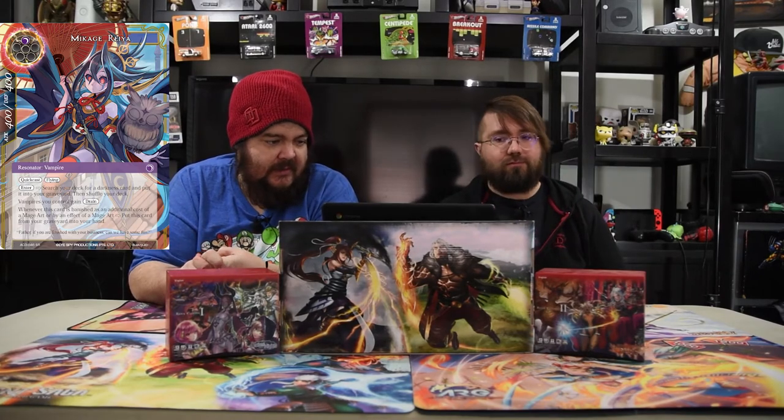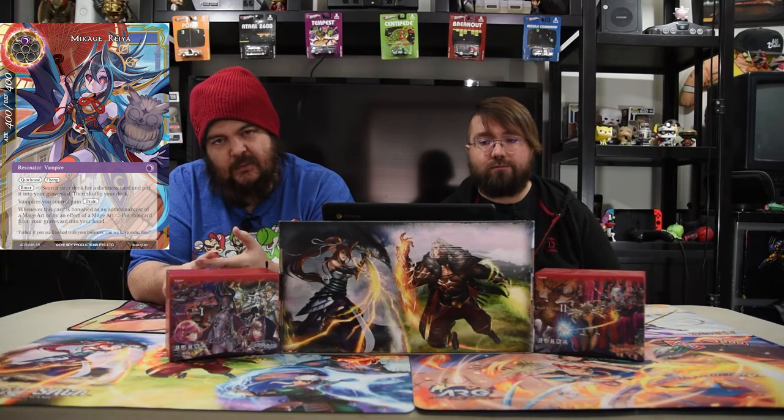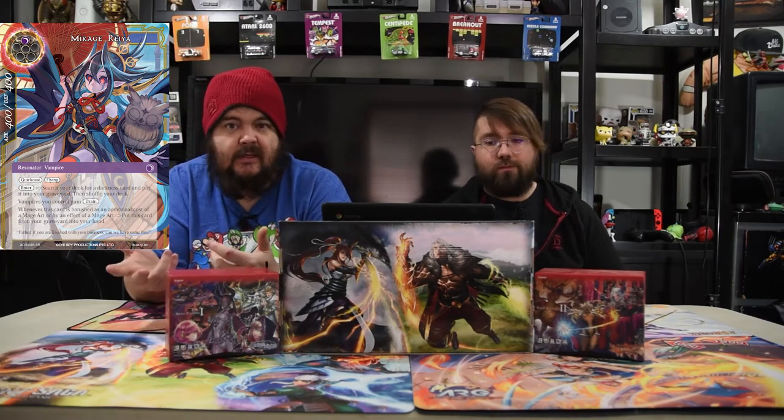Makage Raya — one black, Quick Cast, 4/4. Enter: search your deck for a darkness card and put it in your graveyard, then shuffle your deck. Vampires gain drain. And whenever this card is banished as an additional cost of a Mage Art or by an effect of a Mage Art, put this card from the graveyard to your hand. It's there for part of the true power — it's just a good combo piece. She's just amazing.